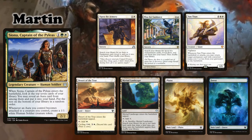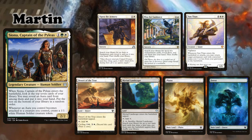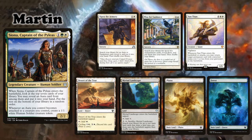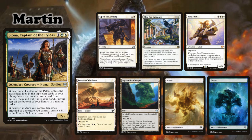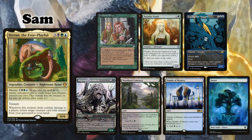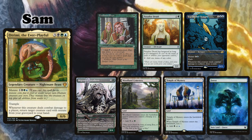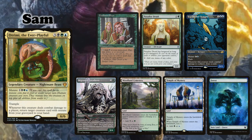I am playing my Siona, Captain of the Pileus Aura and Token deck. My opening hand consists of Open the Armory, Plea for Guidance, Sun Titan, Desert of the True, Myriad Landscape, a Plains and a Forest. Sam is playing his Otrimi, The Ever Playful Mutate deck. He keeps an opening hand of Findhorn Elves, Paradise Druid, Sea Dasher Octopus, Migratory Greathorn, Woodland Cemetery, Temple of Mystery, and a Forest.